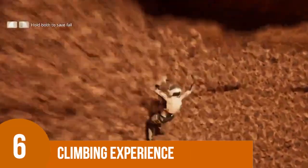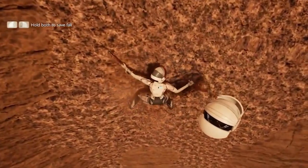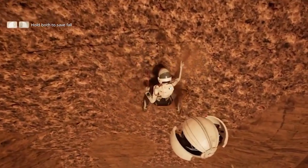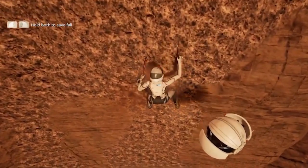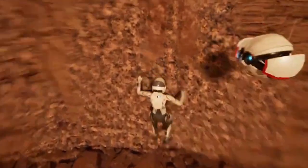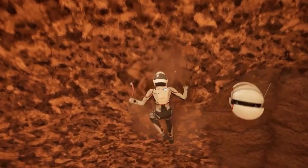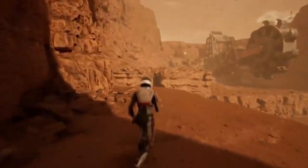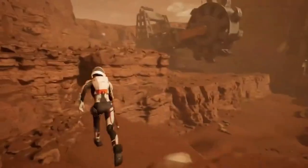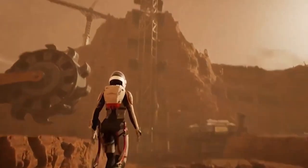Number 6: Climbing Experience. Deliver Us Mars offers a more immersive climbing experience compared to other games. It requires players to use both joysticks and triggers to control the character's arms while climbing. Maintaining grip with one pickaxe while climbing is crucial, as the game's low gravity of 38% of Earth's can lead to a fatal fall with a single misstep. This adds tension and excitement to the climbing sections, as players must be cautious to avoid slipping and risking death.